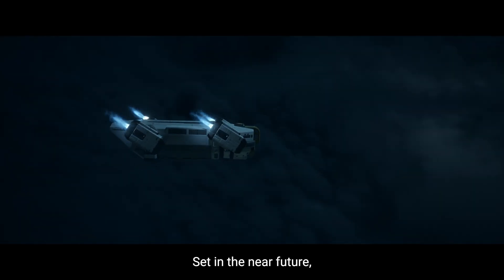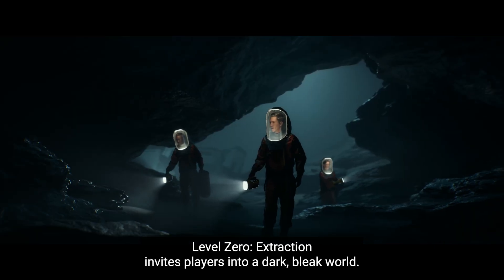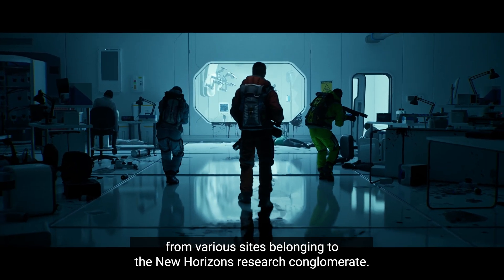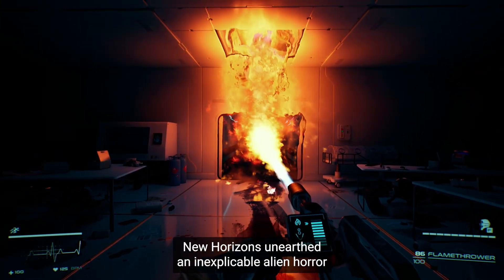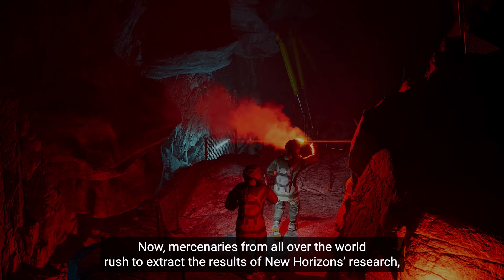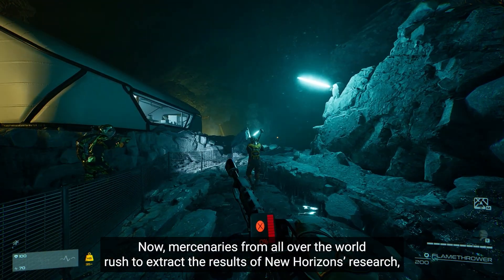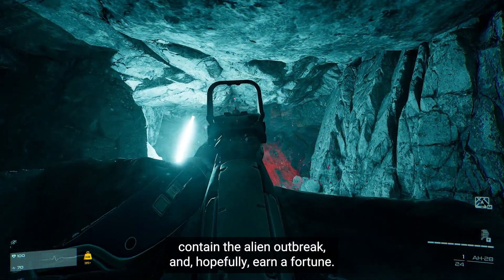Set in the near future, Level Zero Extraction invites players into a dark, bleak world. Competing megacorporations sent hired guns to retrieve valuable data from various sites belonging to the New Horizons research conglomerate. In a failed attempt to evolve human DNA, New Horizons unearthed an inexplicable alien horror and brought it back to Earth from the distant planet of Turion. Now, mercenaries from all over the world rush to extract the results of New Horizons' research, contain the alien outbreak, and hopefully earn a fortune.